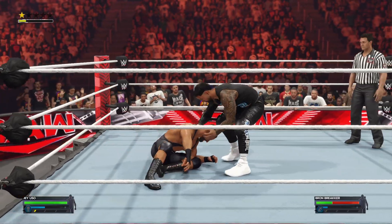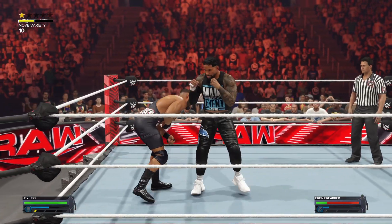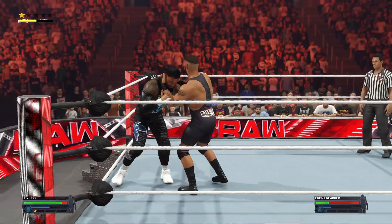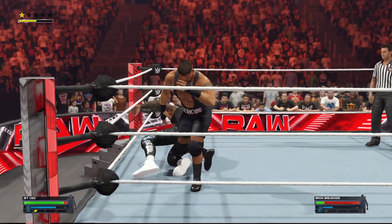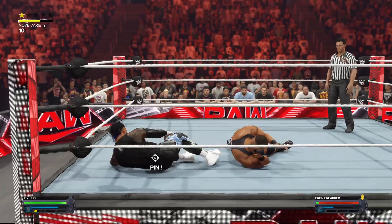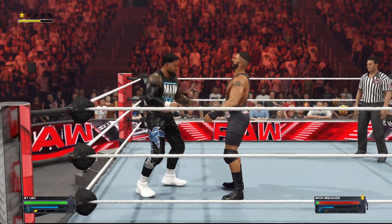When taking on Jey Uso, you have the constant looming threat of his devastating superkick. How do you strategize around that attack as Jey's opponent? Well, I've taken a few of those, so I know you can take the superkick out of the equation entirely by attacking Jey's legs. Well-targeted offense on Jey's lower half will make it difficult for him to land that attack in full force. If you can't do that, then I hope you're really good at dodging kicks.